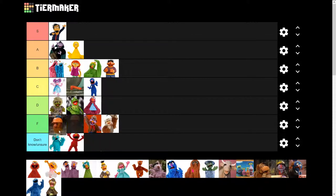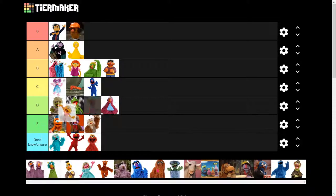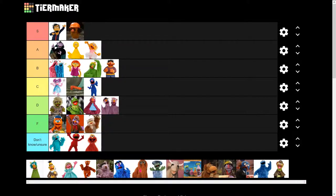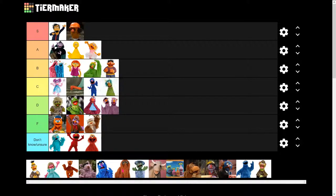Alright, owl man — of course F tier. Hard hat dude — amazing, thanks for your service, you can go S tier. Okay, red man — I'm not really sure about you. Orange guy — yeah, you can go there. We got the Dolan twins — sir, you can go right there. Green guy — that's a funny face, you get to go C tier.